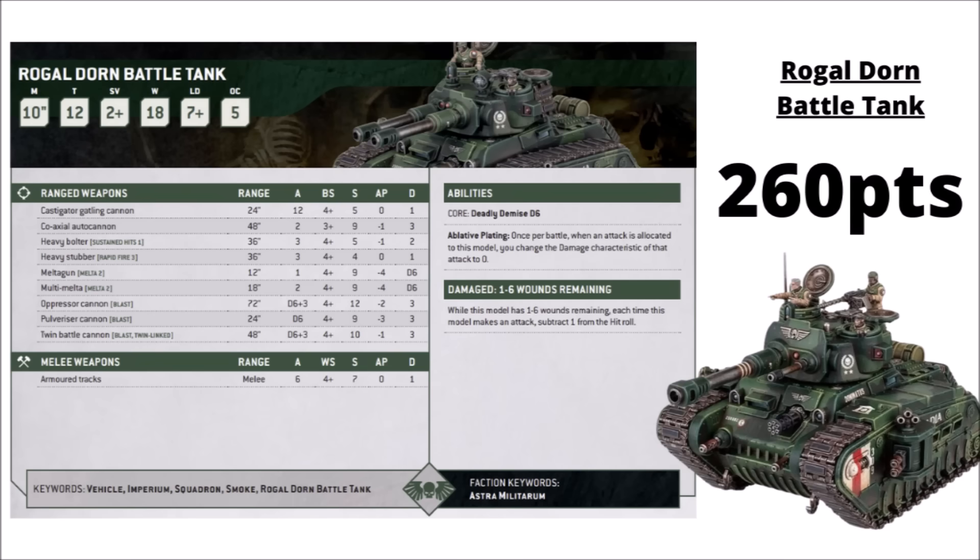Rogal Dorn Battle Tanks are definitely considered as one of the stronger tanks the Guard have to offer. They dropped down to 260 points in the Lance Balance update. 18 wounds worth of Toughness 12 armor is really quite hard to shift unless you've got lots of dedicated anti-armor. The loadout of the Oppressor Cannon, Pulverizer, and Multi-Melter Sponsons is probably the one I'd normally take — though it might be a little bit more debatable between the Melter Guns or the extra Stubbers for the bonus armament. You can get quite a lot of extra shots with those Stubbers.